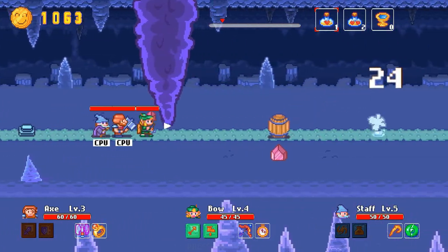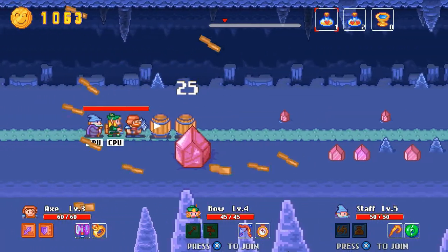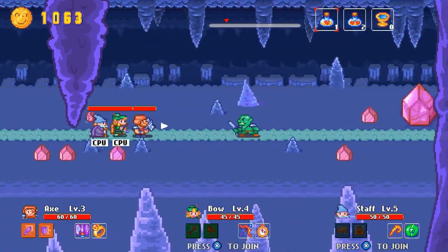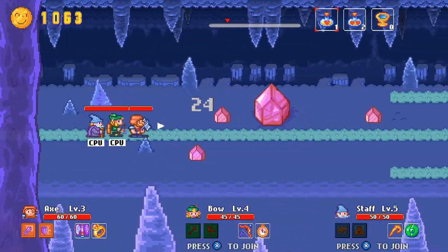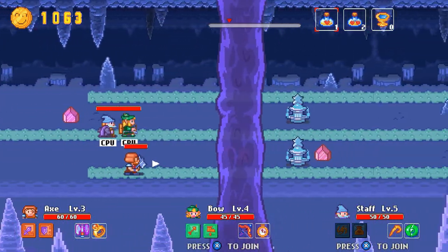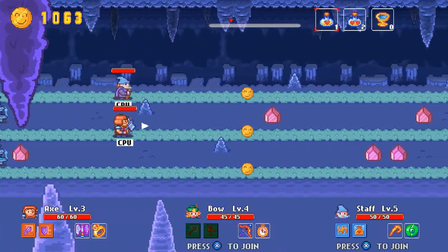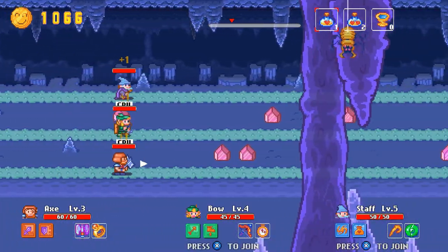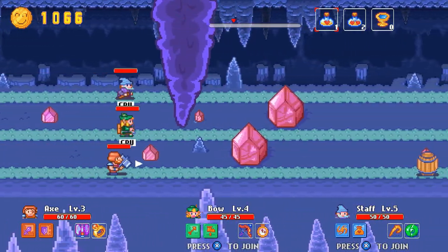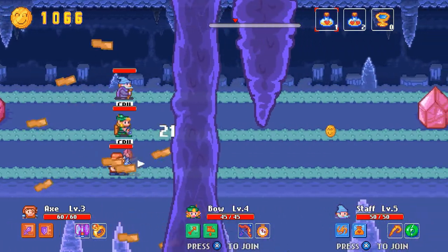The guy with the axe — we'll talk about him first. He can do melee attacks and he can also do a shield block, though that shield block just comes up for a second; you can't press and hold it. There's also a checkpoint here — if any of your party members have died, they will resurrect once you reach it. The axe guy is the warrior. Going back to the classes, we've got the axe guy.